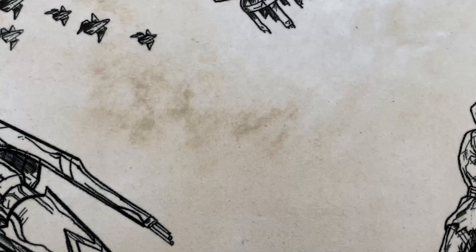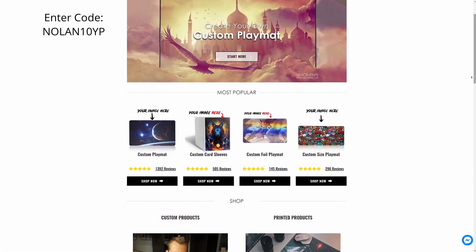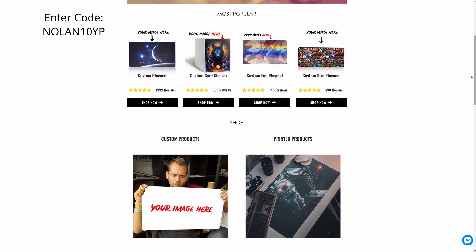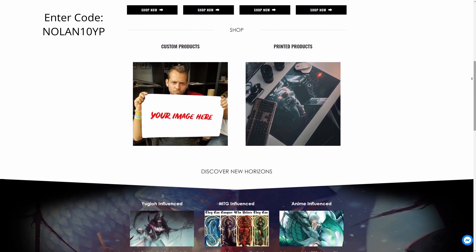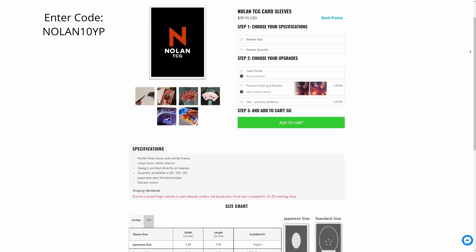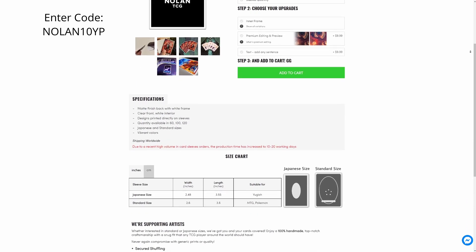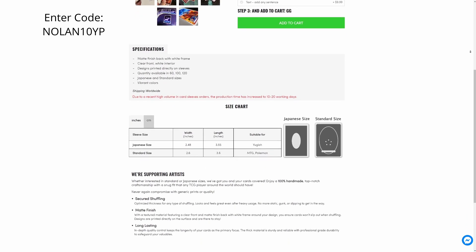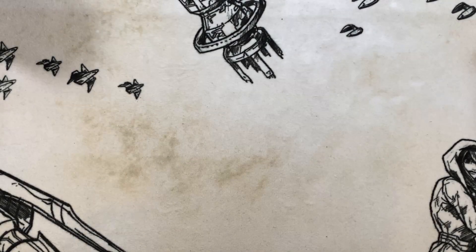Before we get started, this video is brought to you by yourplaymat.com, who got us our beautiful Nolan TCG extra deck sleeves — available on yourplaymat.com. You can also get custom sleeves and custom playmats. There is an affiliate link in the description that gets you a discount. Enter code NOLAN10YP for 10% off your order, which also kicks back a little to the channel.